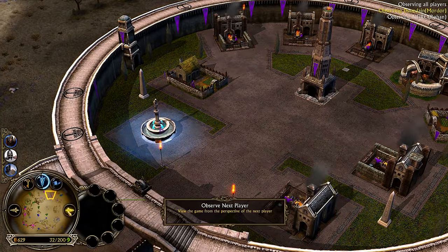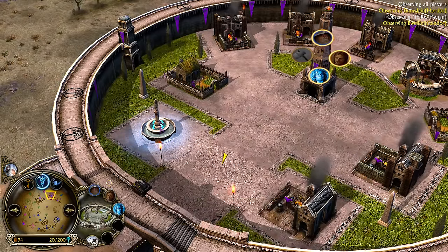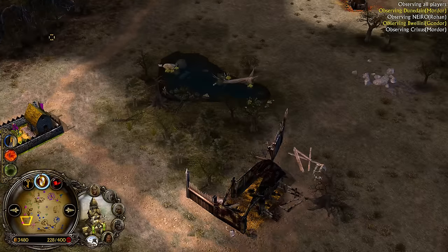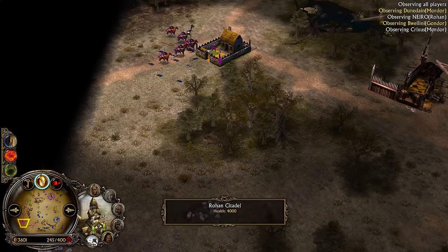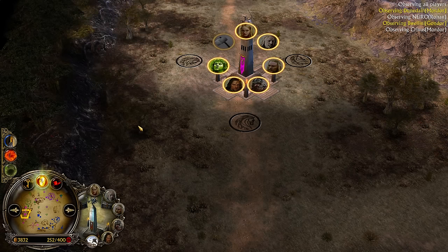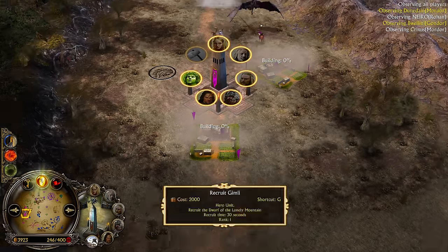Very soon for this Gondor player, we will have Gandalf — who has just been clicked on. Legolas is going to be the choice, as an answer to the Nazgul problem. An outpost has been captured by Rohan — that's pretty good and also required. He needs three farms on this outpost.